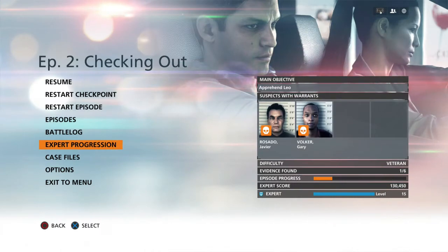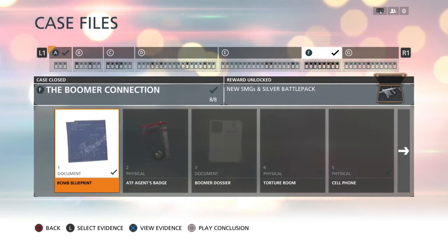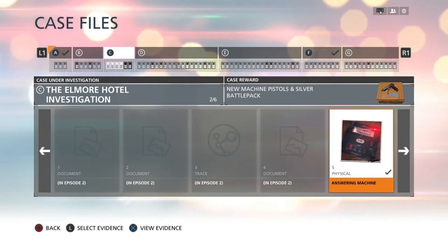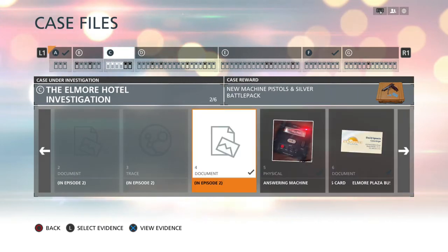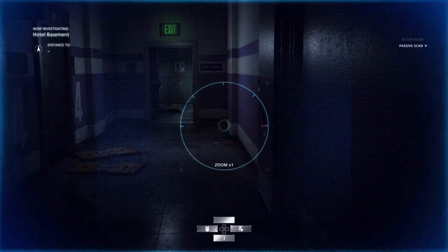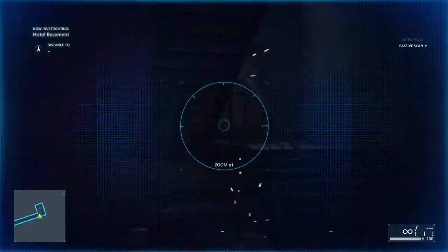Let me check the case files — this is the Elmore Hotel. I have four pieces of evidence missing. All of them are in this episode. I know where this one is — it's in the hotel part. So there's three documents and whatever this other one is. Now I'm paranoid. I feel like I can't really enjoy the action.